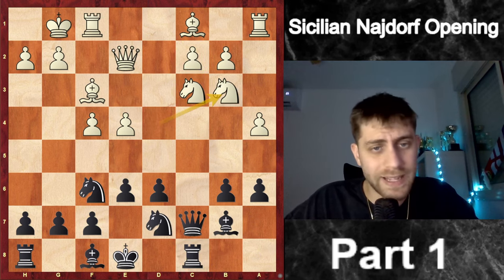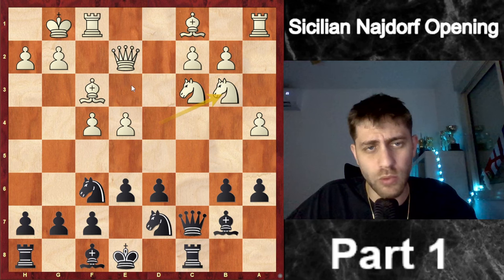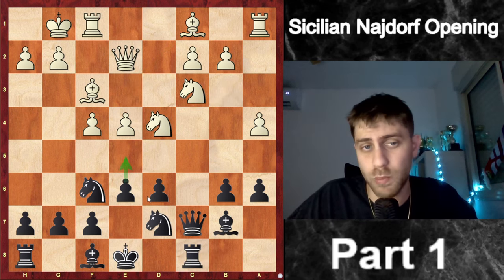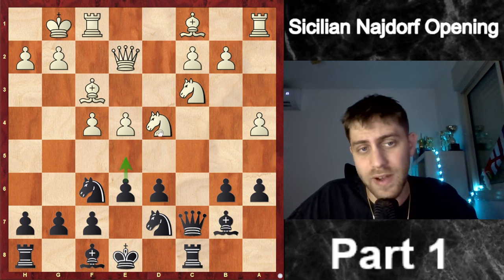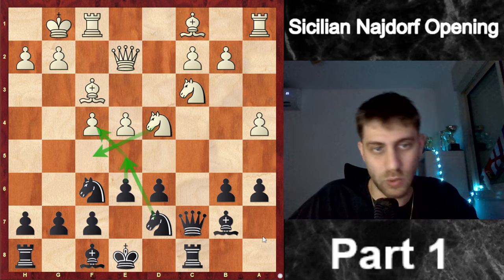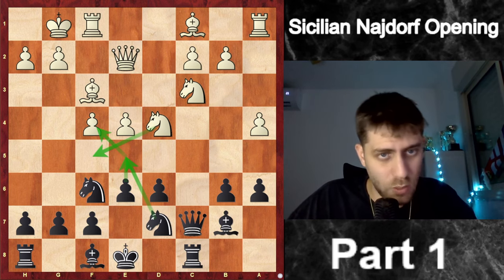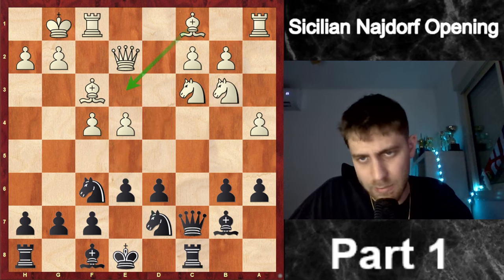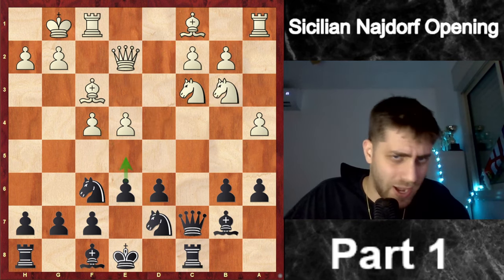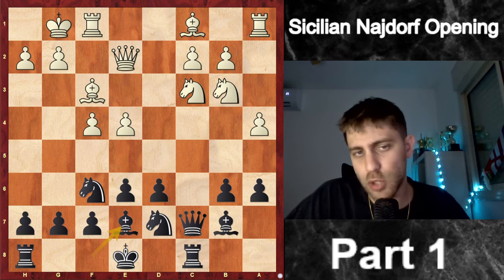He played Nb3. The point was also to perhaps play Be3, and maybe he thought I would want to play e5 — after e5, Nf5, I could take the pawn on f4 and put the knight on e5, which is a very important square in the Sicilian. So he played Nb3 to avoid giving me e5 options. I played Be7, which makes a lot of sense.